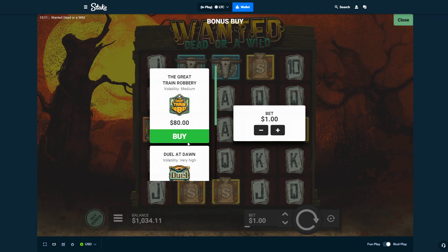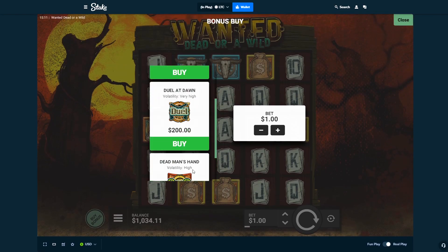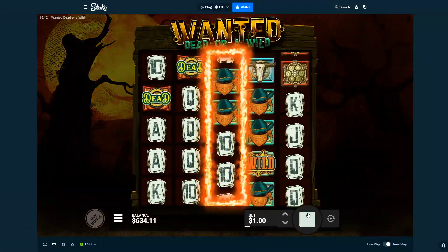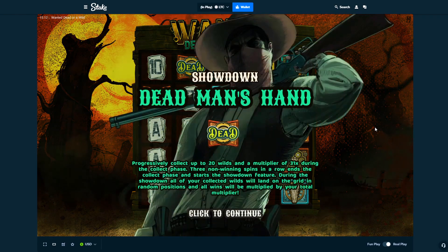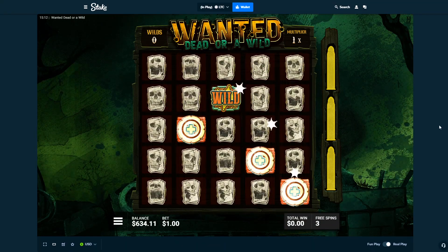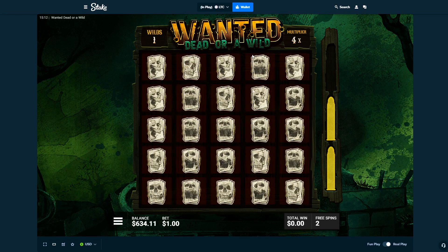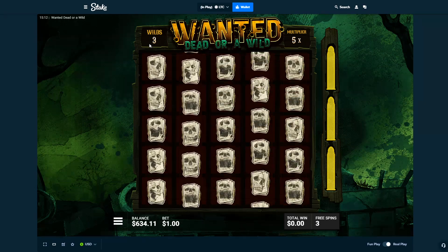I'm gonna try the very high volatility one. I also want to try another one, so I'm gonna start with $400 then go to $200 and see how it goes. I think this is the one where everyone wins big on, so we'll see. I don't know much about the slot — I just know we want to build everything up quickly and get lots of wilds. The highest wild I've seen so far was nine.